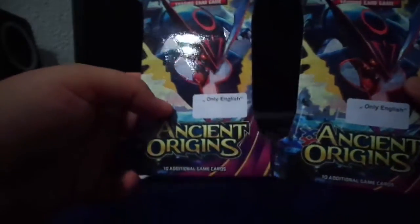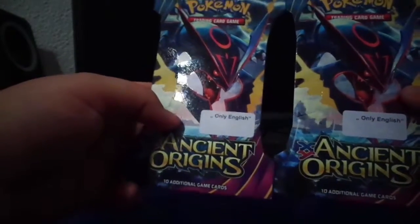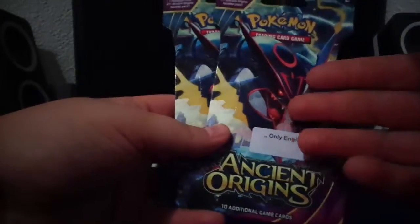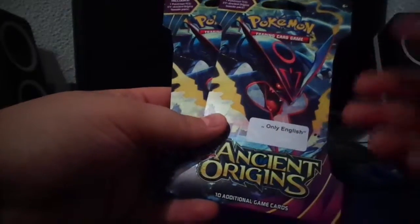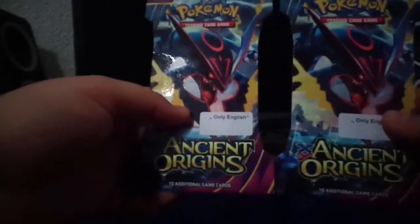So we got those two Shiny Mega Rikosa EX Blister Packs. And they probably contain some fake booster packs, like always. See — the front is the Rikosa and there we go, it's the Groudon, so it's a fake booster pack. And this one is also a fake booster pack because on this one we got Tyranitar.